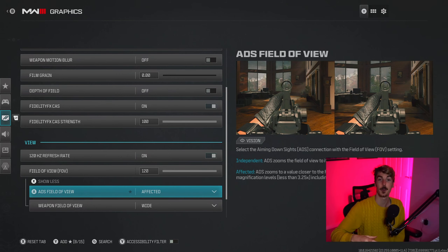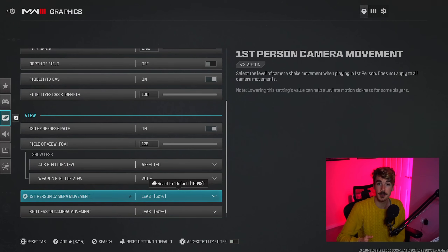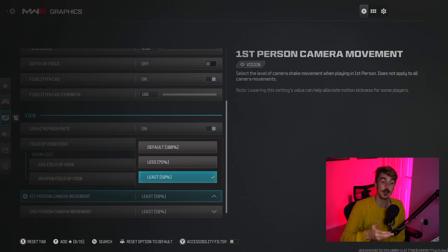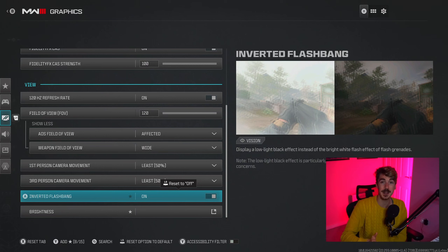For field of view in multiplayer I absolutely use 120 — this allows us to see the most environment possible around us. It does come at the cost of frames per second since a higher FOV means more processing for our consoles, so if you're on an older generation console you might want to turn your FOV down a little, but I still recommend over 100 for at least a small competitive advantage. For ADS field of view, put this on 'Affected' so you stay at your chosen FOV when you aim in, otherwise it reverts to 80. For weapon field of view, put this on 'Wide' — this makes your weapon look a little smaller so you can see more of the environment.